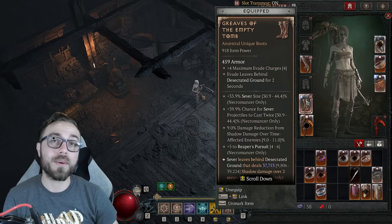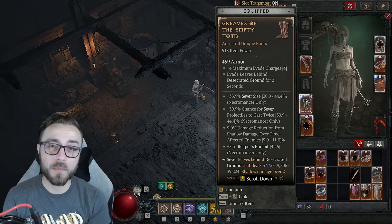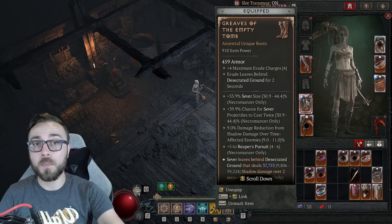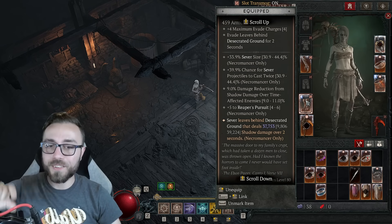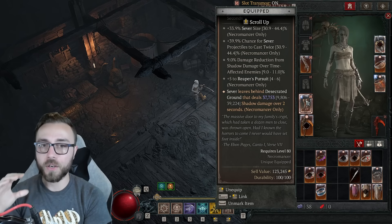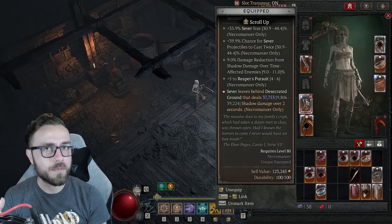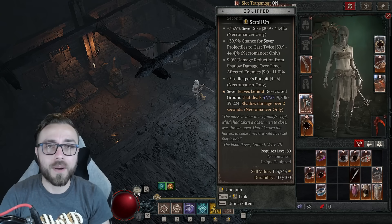But if I can't stack the Desecrated Ground, I can't bring you this build. More than just not wanting to bum you out, I want this video to be a piece I can send to the developers, because I do think that — completely unintentionally — either we've been getting scammed out of damage for a long time, or Desecrated Ground needs to be much more specifically described as a static, single-layer, unscalable damage type. Which wouldn't really make sense, because it spits in the face of every other overlapping shadow damage over time effect the build can access — and frankly, it's just unintuitive.